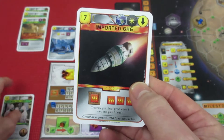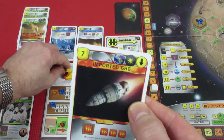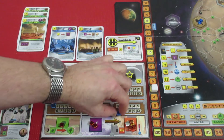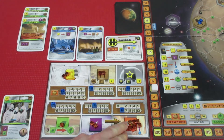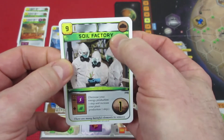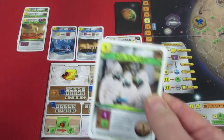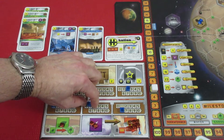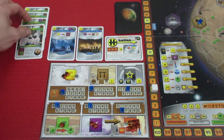Let's start with Imported Greenhouse Gases. We can pay for it with titanium — we have two titanium, that gives us 6, so we only need one more mega credit — to pay for it. We increase our heat production by one and gain 3 heat, so heat production goes to 6 and we actually gain 3 heat. That was a pretty nice card. Now we have 11 heat stored in our heat area. Soil Factory: we can pay for it with steel — we have 2 steel, that knocks 4 off — so it only costs us 5 mega credits. Decrease your energy production one step — knocks it down to 1 — but we increase our plant production to 1, so at least we've got some plants going now.